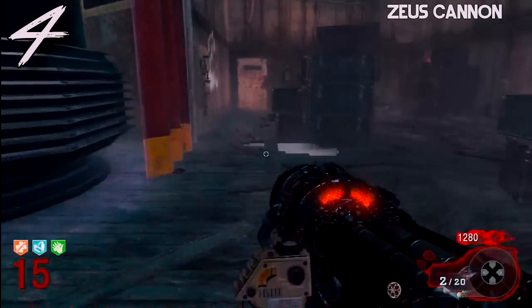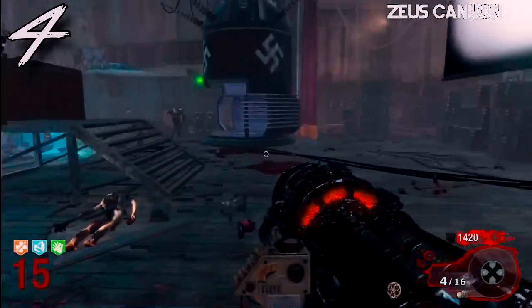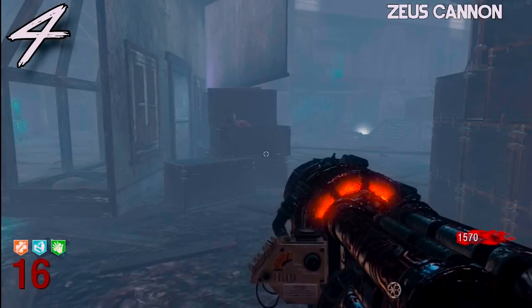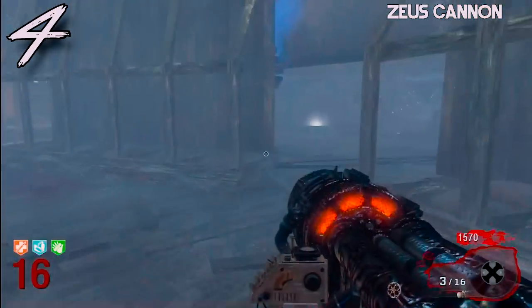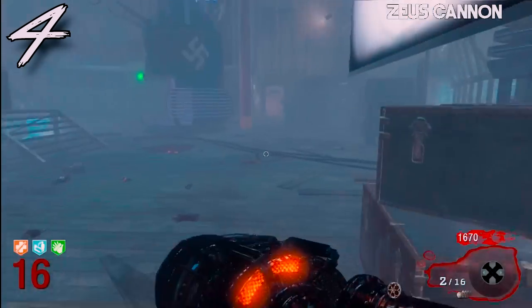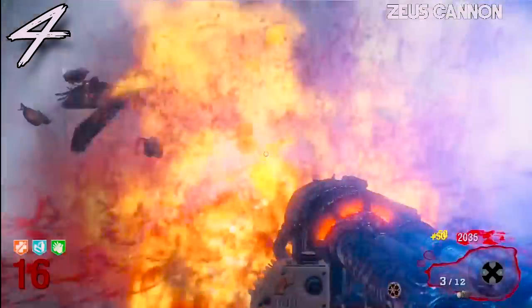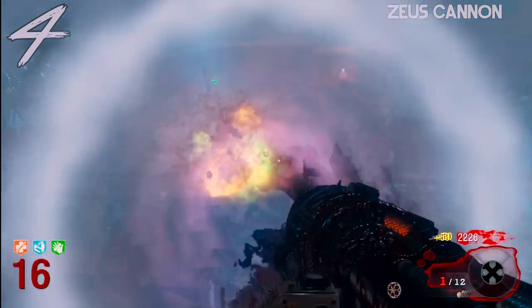All you really get from upgrading the Thundergun is additional ammo, but that is so incredibly helpful in the higher rounds. This is one of the best wonder weapons of all time in Call of Duty Zombies just because of how effective it really is. When you're around round 90 or 100, having a couple of extra shots can be very beneficial — instead of 14 shots you now have 28 shots — so that extra ammo can take you to an incredibly high round.